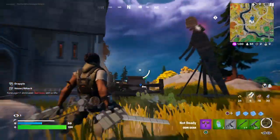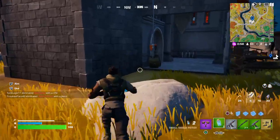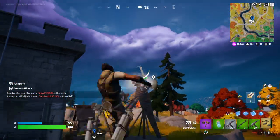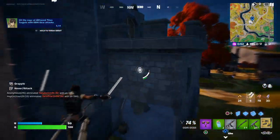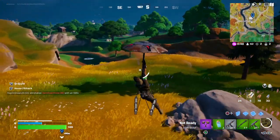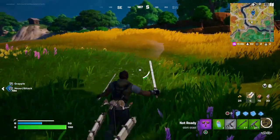Someone else is on me — not now. I've got to wait for that to regenerate a little, but yeah, you want to basically aim and attack. There we go. So you need to find four of those and they're scattered around the map.